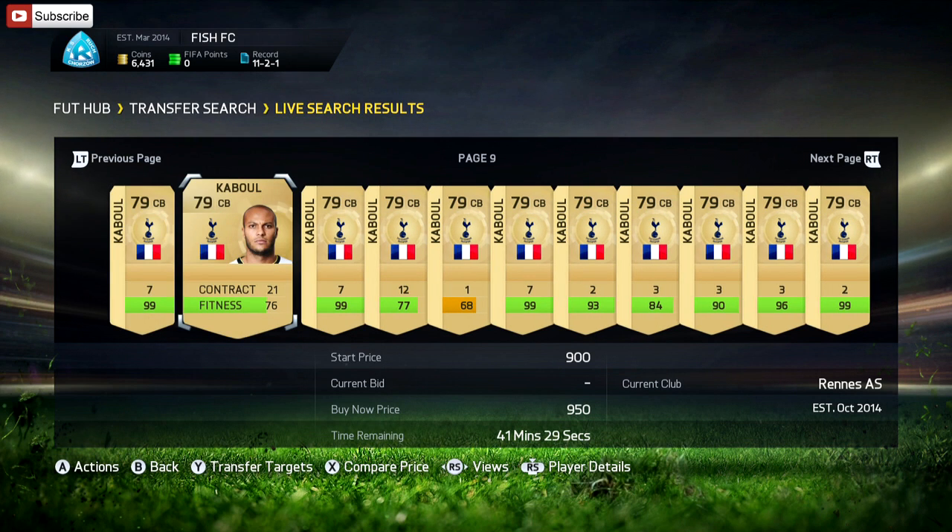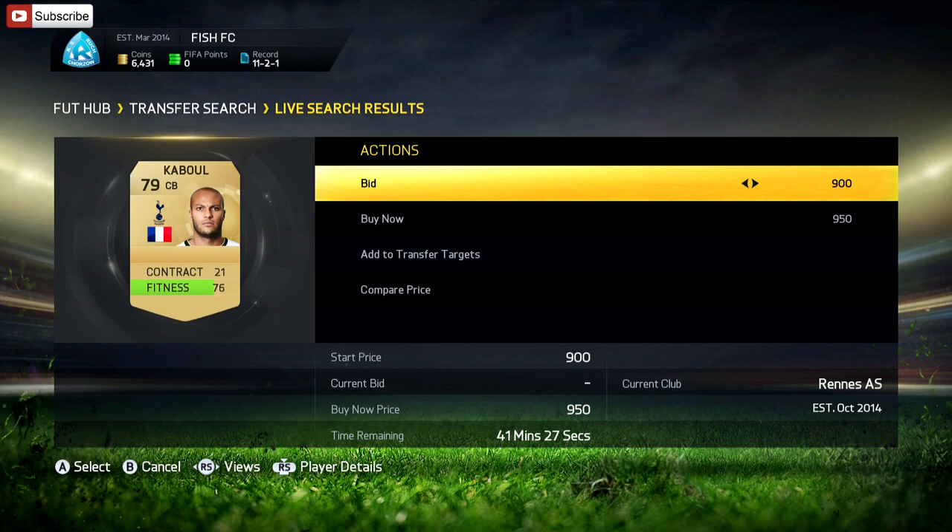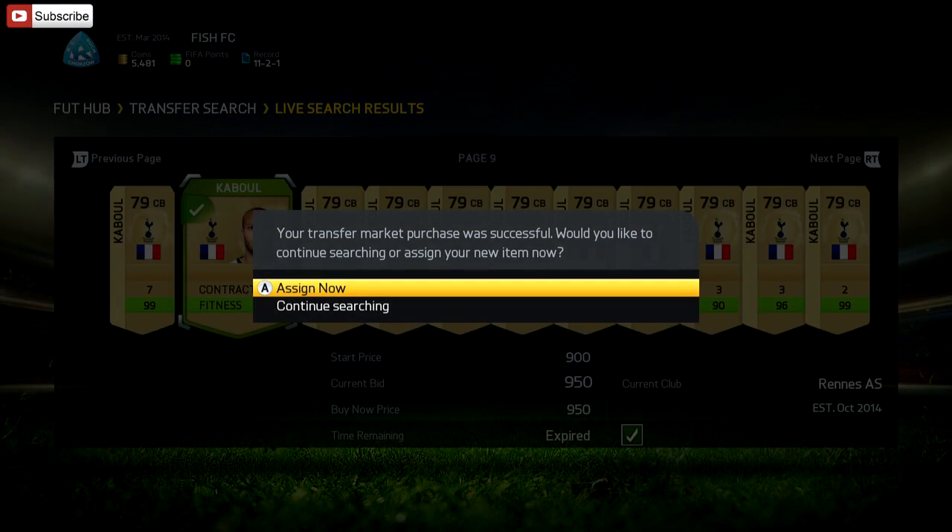We found one for 950 with 21 contracts, so think about all those contracts we don't have to buy. He's got 76 fitness, but I do not mind resting him at all. Let's go buy him, and let's go find ourselves a right back.